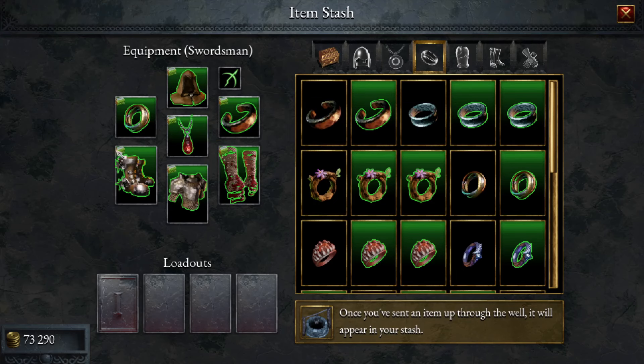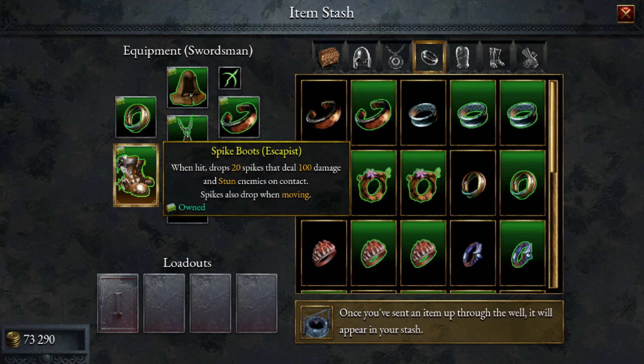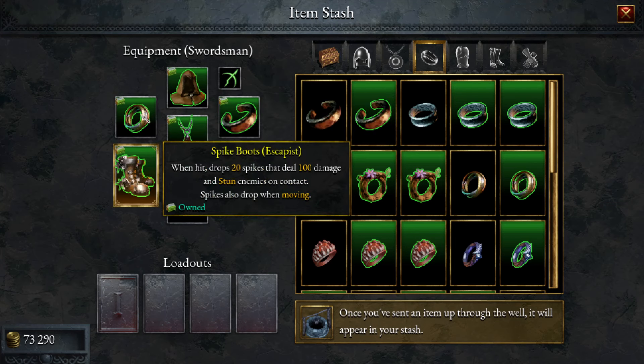We're going to do something interesting here — we're going to use these spike boots with the echoing band. The echoing band, on hit with physical damage, has a 20% chance to spawn a shockwave dealing 40% of the original damage in a radius, and it scales with area. These spike boots, when hit, drop spikes that deal 100 damage, and also drop spikes when moving. So these are actually going to be able to proc the echoing band.